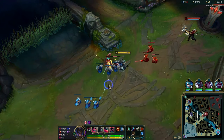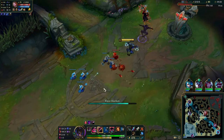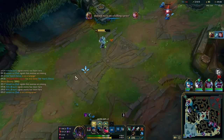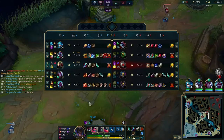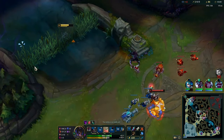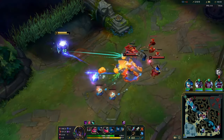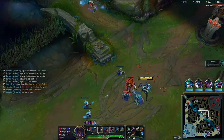Back in lane at level 8 with Eclipse. A combo that's especially good with Conqueror when you're ahead: walk up, W-E-Q. If the Qs land, evaluate whether to go in — if they do, take your W, ult, and as soon as you come out of ult spam Q first then auto-E. The good thing is you can evaluate at every stage whether to commit. It's especially strong with Conqueror because you can abuse the stacks as you go in and ult them.